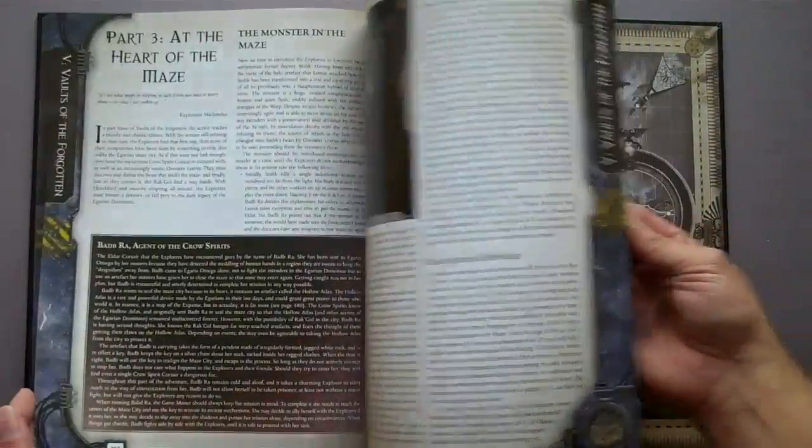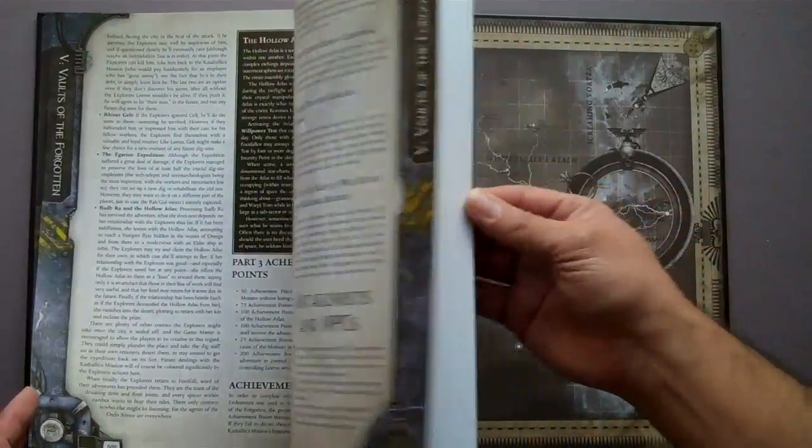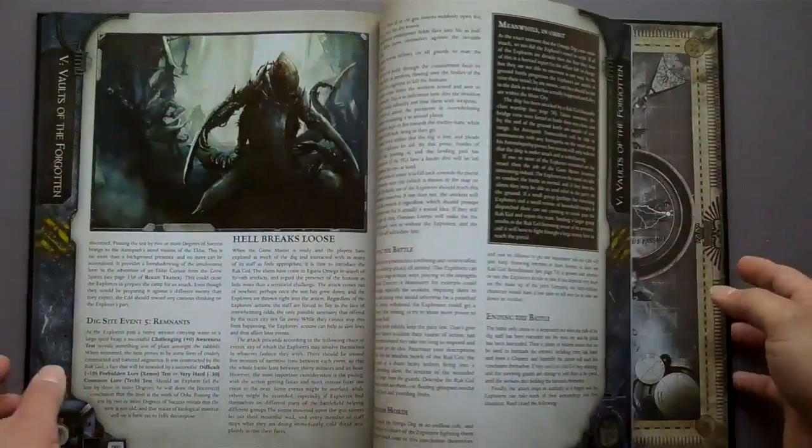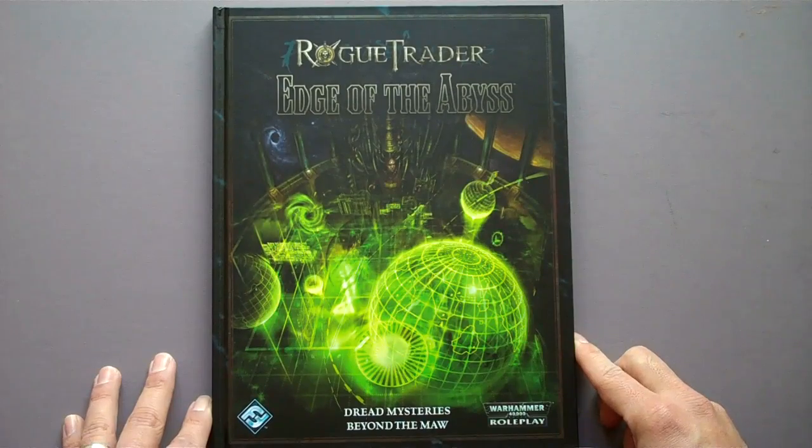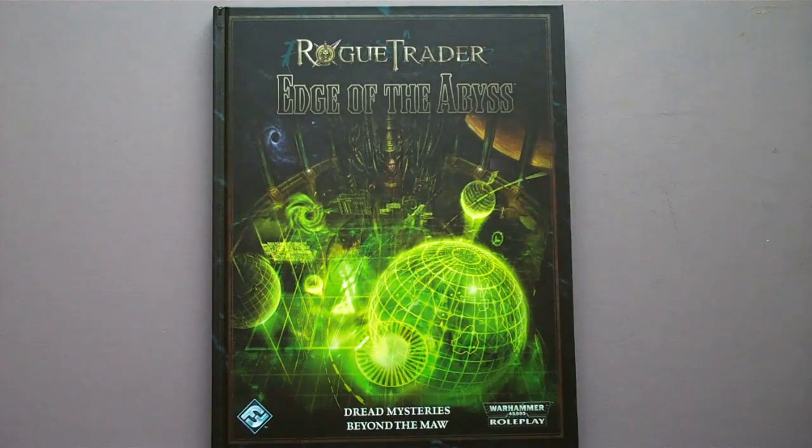At the very end of the book you get a short adventure, just as a little sample — a very short one set on one of those mysterious worlds. And there we go. Edge of the Abyss for Rogue Trader. That is out now, $39.95, 144 pages hardcover from Fantasy Flight Games. Talk to you guys later.